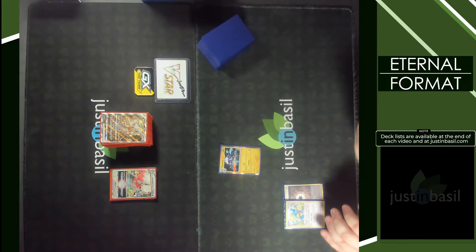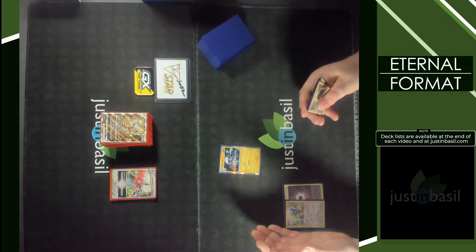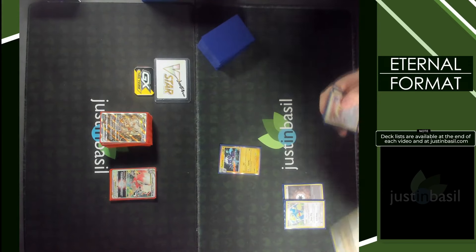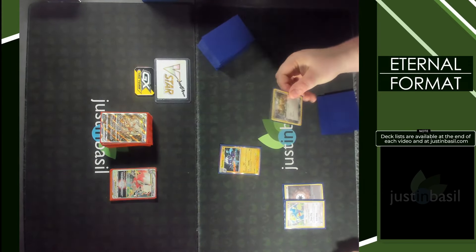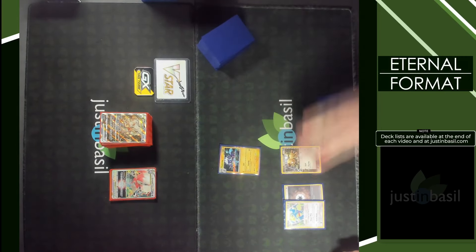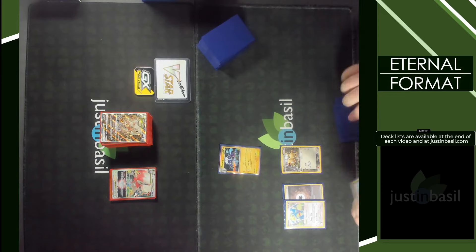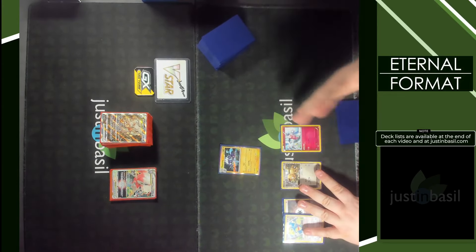Ideally turn one, you're going to get Guzma and Hala, get your Energy out, and start doing some crazy stuff. Additionally, we have a couple other ways to get extra types in play. This Meowth is a Delta species that is both Metal and Darkness type, so it adds another two types. And we have a Fairy Mr. Mime as our bench barrier Pokemon, adding in yet another type.